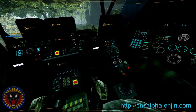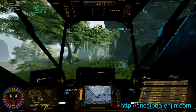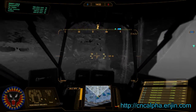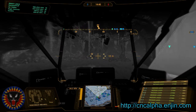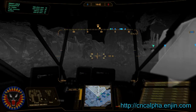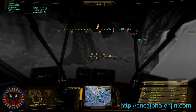Alright, third match for the day — back in the Hunchback because we did such a good job last time. We're back at Brilliant Bog on a skirmish, so we don't have to worry about capturing points like we did in the Firestarter; we can just kill. Unfortunately it looks like we have a disconnect on our team. So sad — we'll just have to pick up the slack.